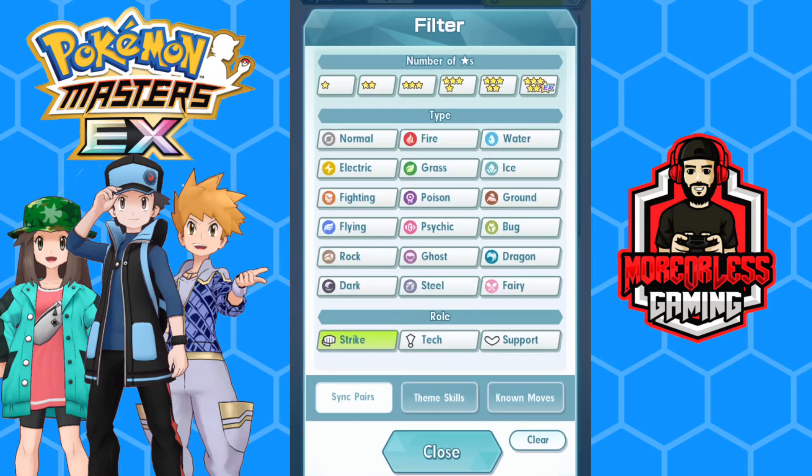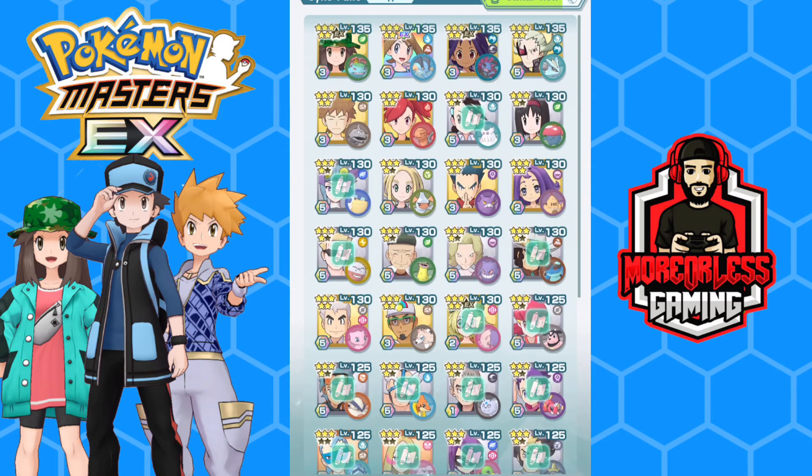Next we have Tech units. These sync pairs are mostly focused on disrupting opponents — mainly by lowering their stats and inflicting status conditions. More recently, we've actually been seeing a shift where some tech units will straight-up out-damage strikers. Good examples would be Marnie, Peko, and even May with Mega Swampert. These units can do crazy damage with their sync moves that parallel any strikers currently in the game.